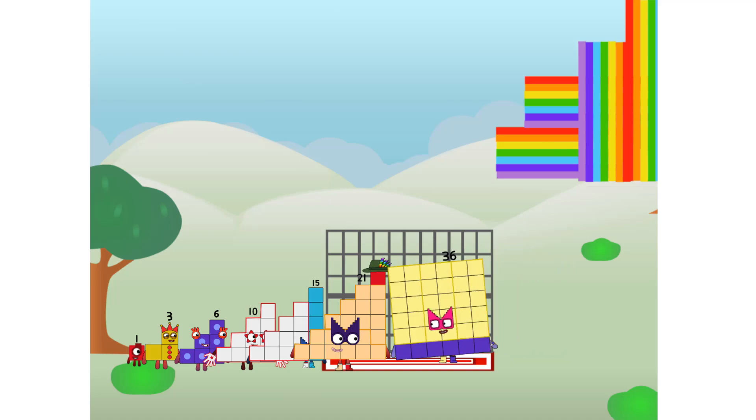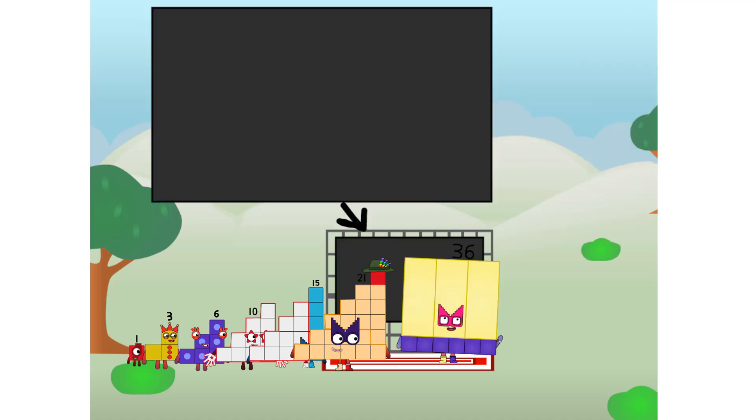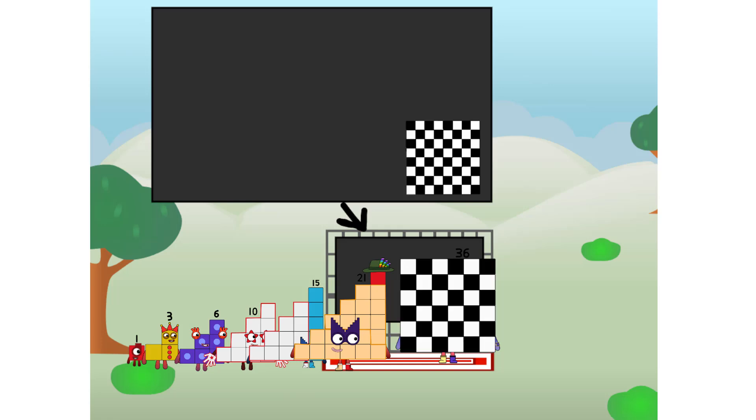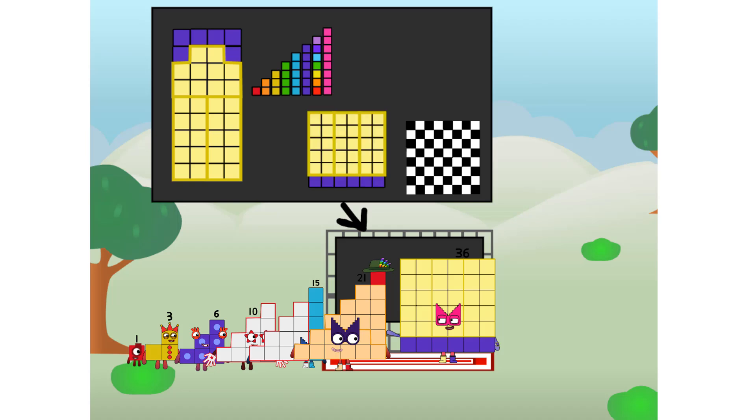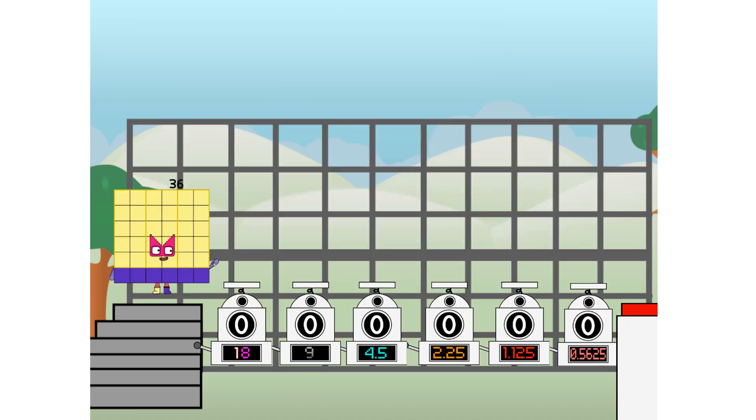Ah, there you are. This way — I've got so much to show you. I am thirty-six. And I can be a step squad, a mini chess board, a super rectangle. One plus two plus three plus four plus five plus six plus seven plus eight. Or even a square. But today, I want to show you a little trick I call binary boosters.